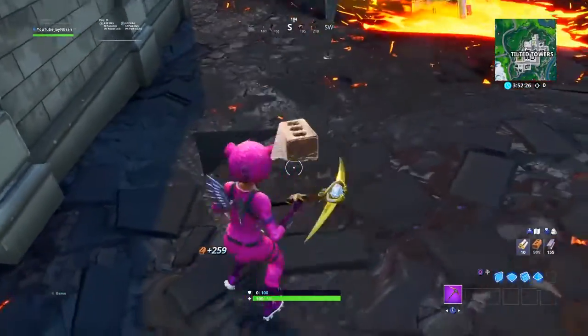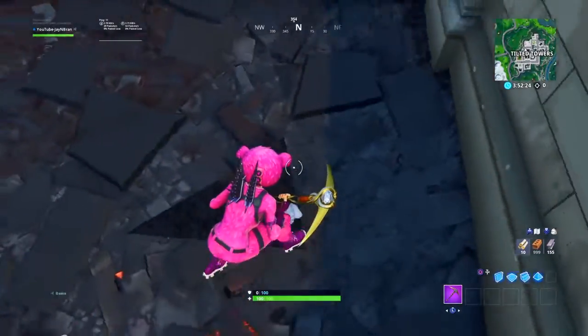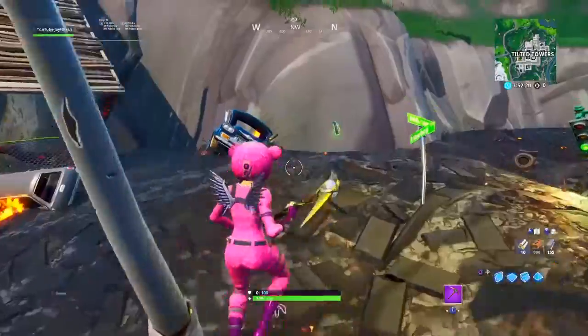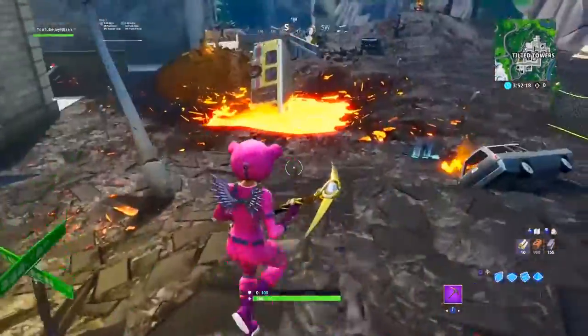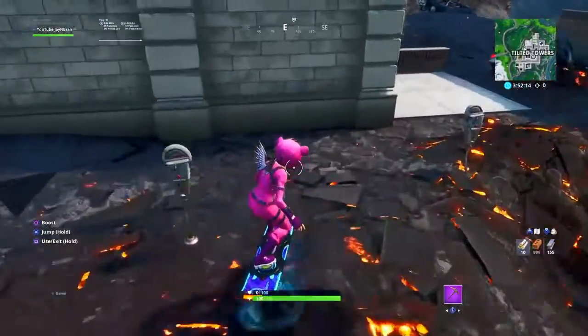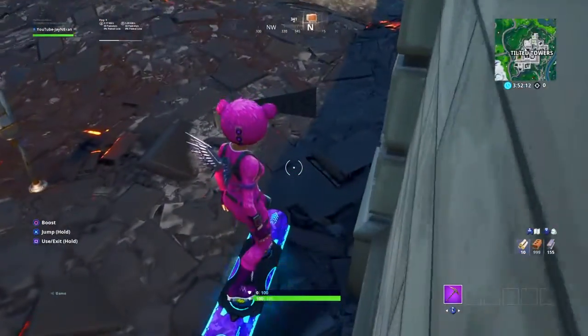...debris here. You break that little debris slash brick and there's gonna be a hole — a triangle hole. You see that hole? You can go into it, but you can't enter it. Not yet, at least. You're gonna need a hoverboard, or what I like to call it, a skateboard — a little old Tony Hawk.